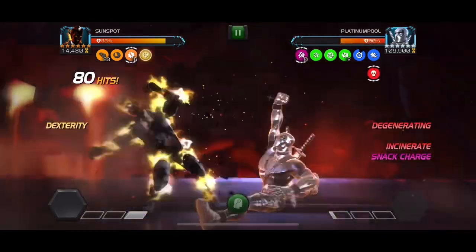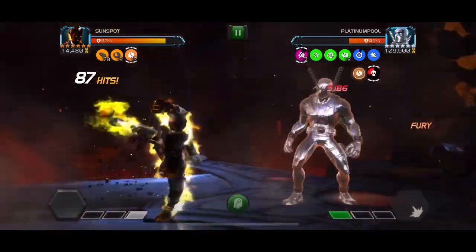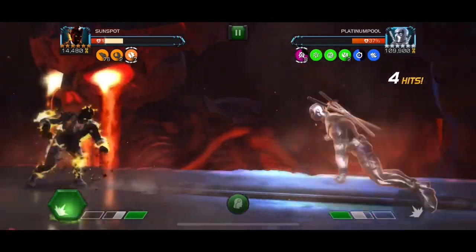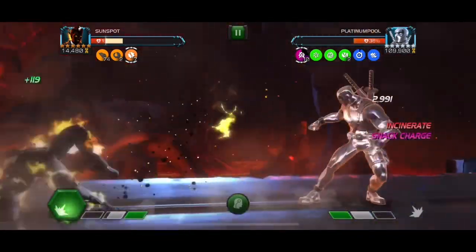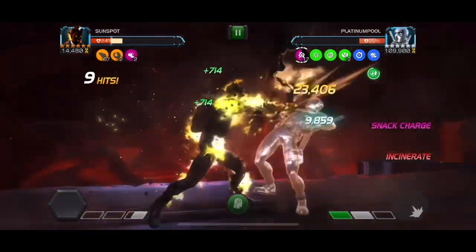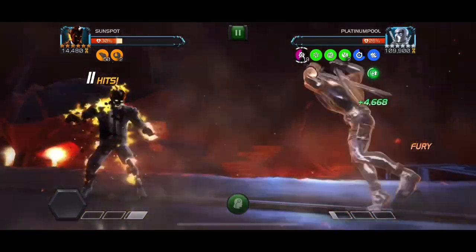One of the other nodes in this fight is Juke, so if you alternate ending your combos with a light and a medium attack, you'll continue to stack up those Furies. You can see we now have 7. One of the annoying things with Platinum Pool is when he gets that Doom-like aura that makes him unstoppable at the end of your special attacks, but what can you do? So now we throw off a special 2 and get some pretty good damage.